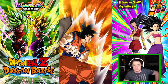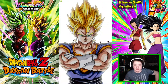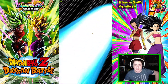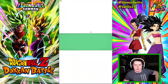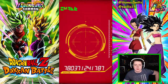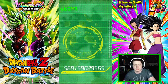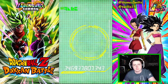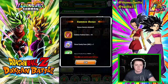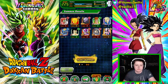Vegeta - can we get a fusion? It's possible. Another featured unit - another featured unit. Let me get Jiren, Hit, or Transforming Vegeta. Jiren - okay cool, we'll take that, we can use that. I cannot complain about that one bit - it's one unit that we could use.